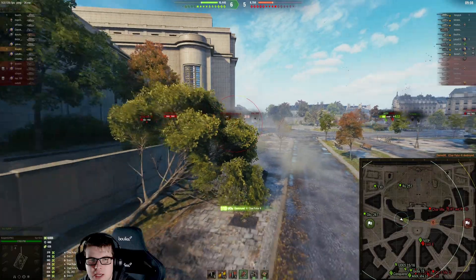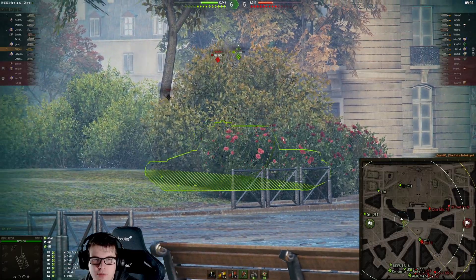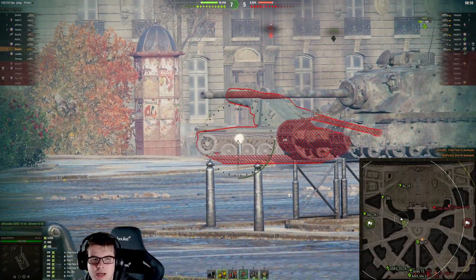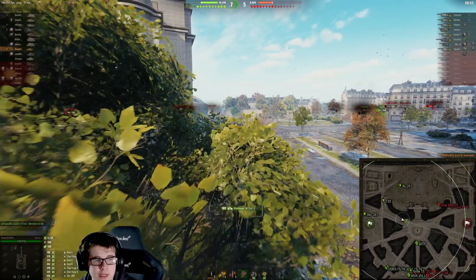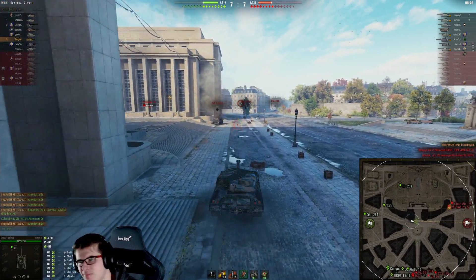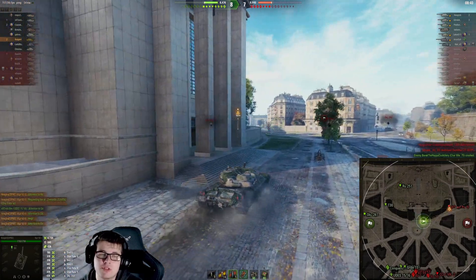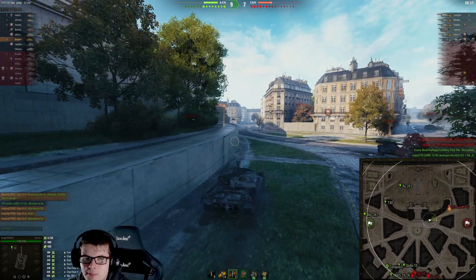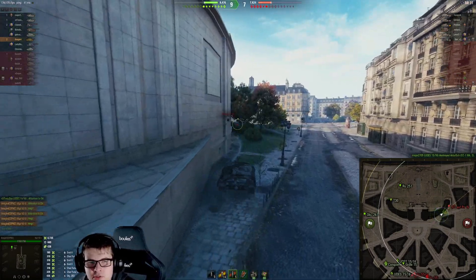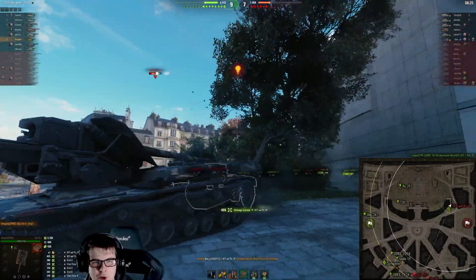The Emil 2 is being punished and, once again, tries to push forward and hide behind the 60TP. He loads a heat round for the Emil — goodbye, Emil 2 — picking up an extra 1,500 damage in the last 20 to 30 seconds. Beagle has been playing World of Tanks for a consistent amount of time and has also managed to already pick up three marks of excellence on the KPZ, which is very nice to see.